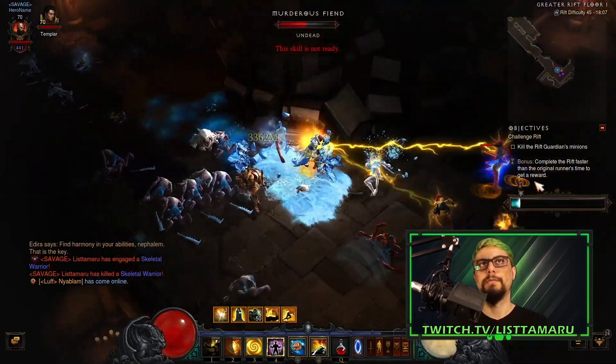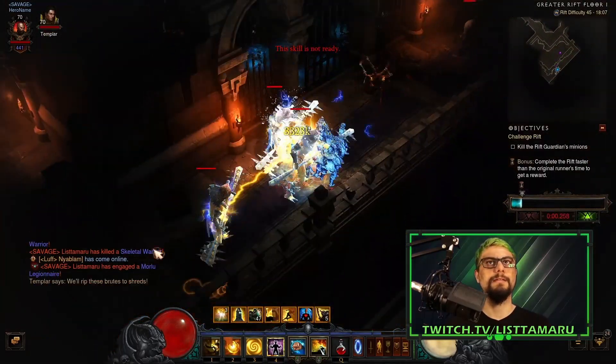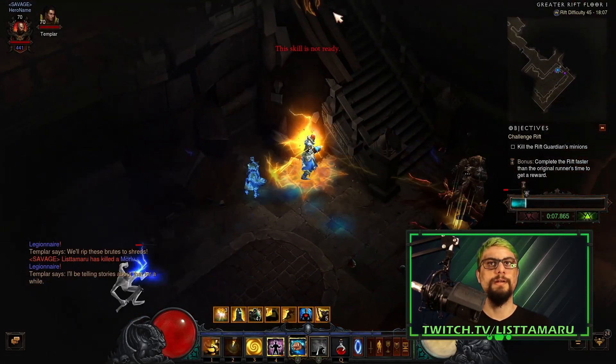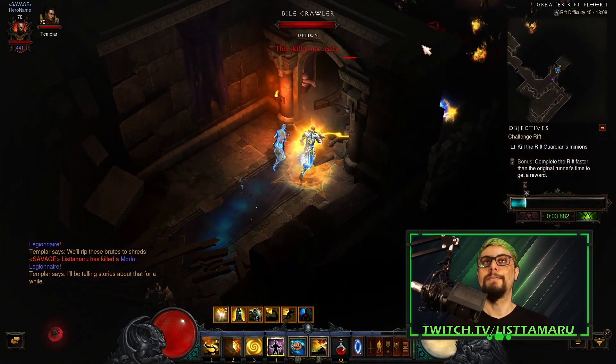We're going to use this Shockey Shocker Conjured Pylon there to slay this Elite Pack right here. This is my second time running through this, so I know where the packs are. And I've just lost a battle against their staircase. Continuing.